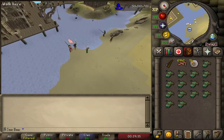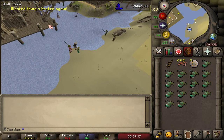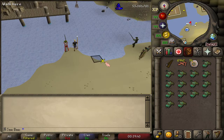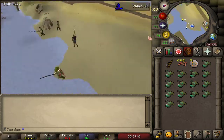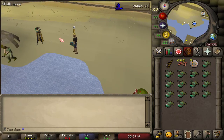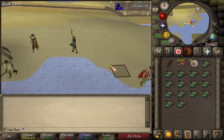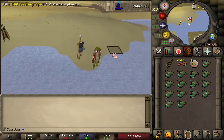There is a way to get a rat over here on this dock as well with your alt, but I think just having the rat right there is a little bit more convenient for the two spots right here. And again, if you're not a hardcore Iron Man, you can just go to a PvP world and attack your alt, as long as it's within your combat bracket.